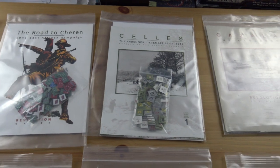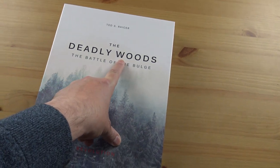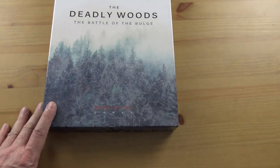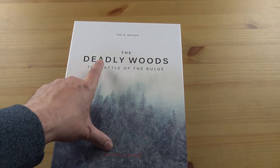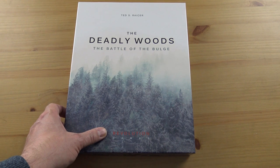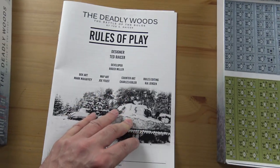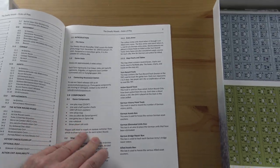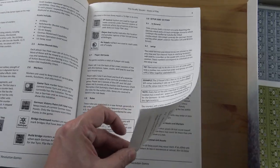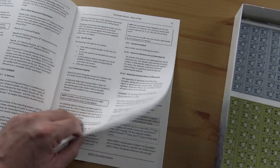Anyway, back to The Deadly Woods. I think it would have originally been called The Dark Woods, but because this isn't a GMT game — it's a Revolution Games game that uses the Dark System — I don't think they could call it The Dark Woods, so they've changed the title to The Deadly Woods. Let's have a look inside. The first thing you see is the rulebook, which is in black and white, but it will be dead easy to learn. Anyone who's played The Dark System will get it straight away, and anyone used to chip pull games will get it straight away as well.